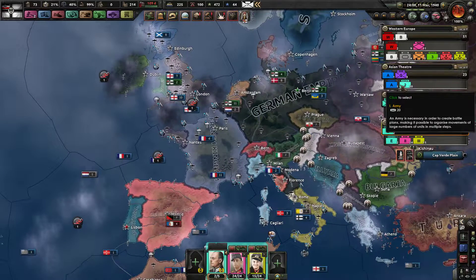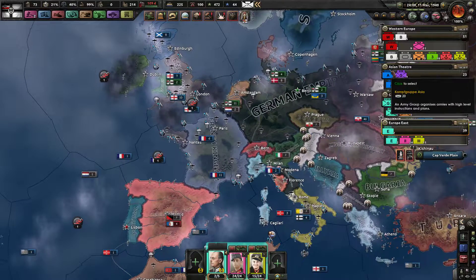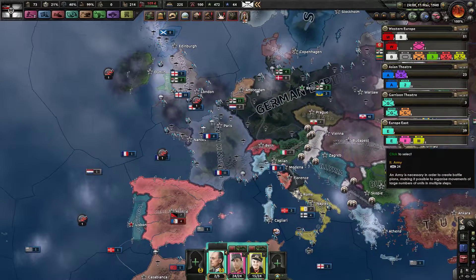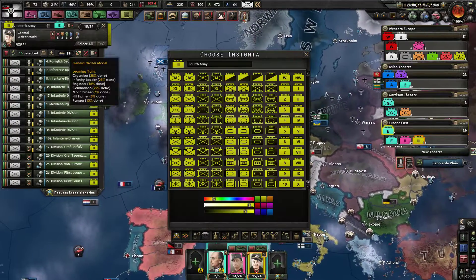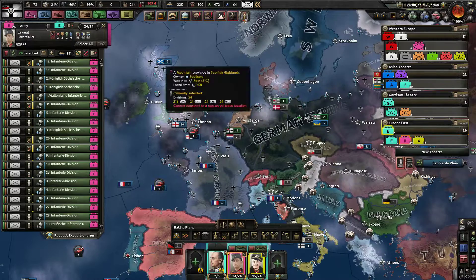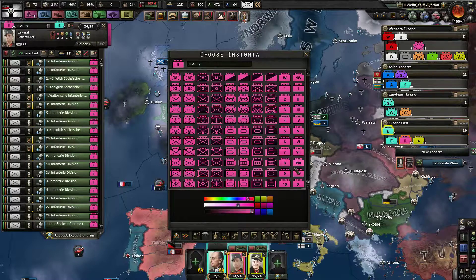The X's here indicating the size of the unit are a little more crisp. These are corps size, these are army or army group size, and with four X's that means army size — so four X's is army and three X's is corps size.